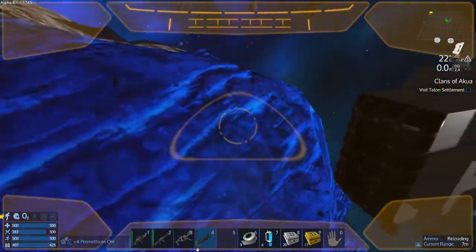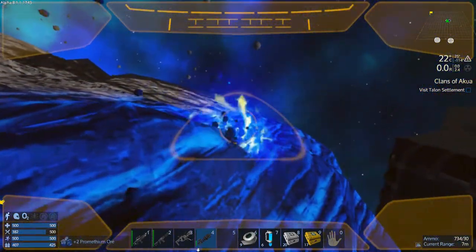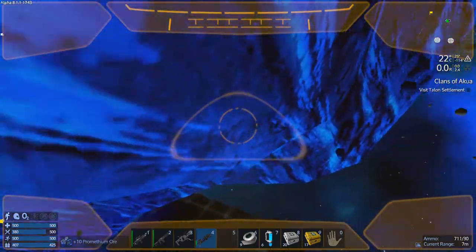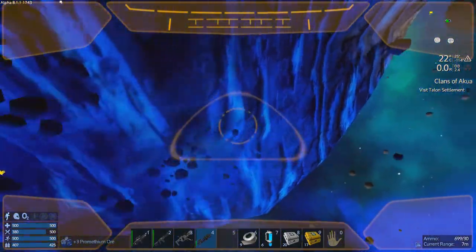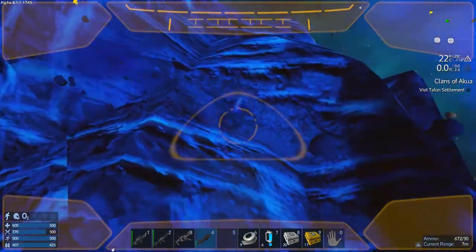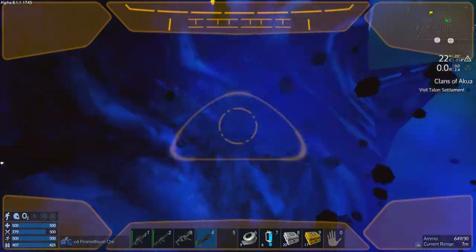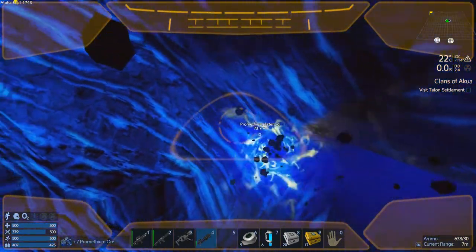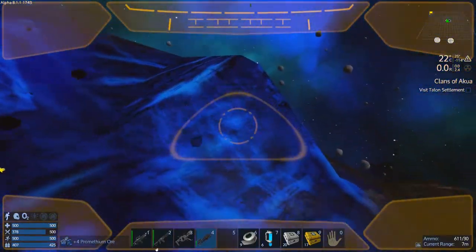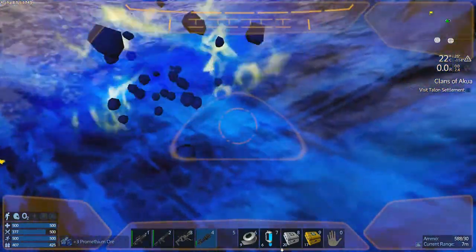Apparently there are supposed to be some wreckages floating out here in space too, but I haven't come across any yet. It's kind of weird — I've found like four asteroids but no wreckage. I guess they're all together in a wreckage graveyard, so maybe I'll stumble upon that. It would be pretty cool, and apparently there could be some armored or combat steel derelicts — it would be nice to get my hands on combat steel.